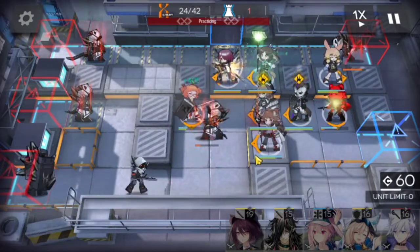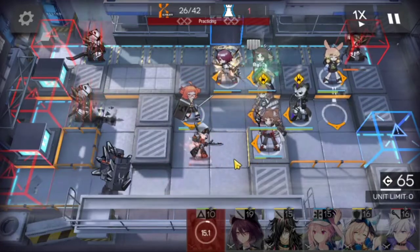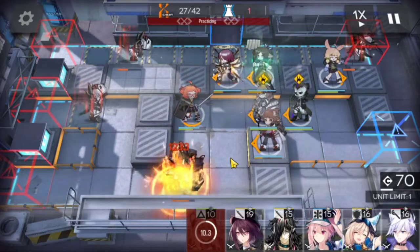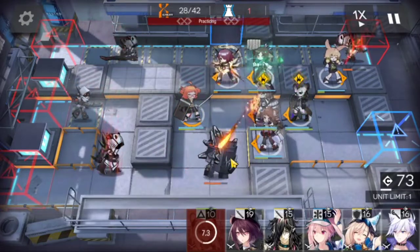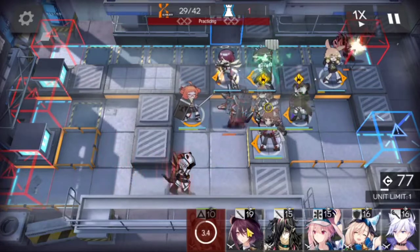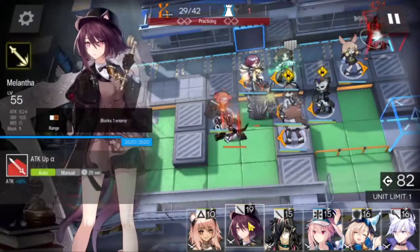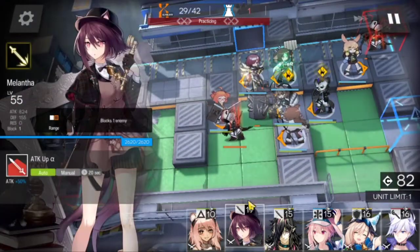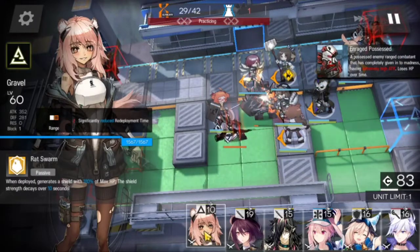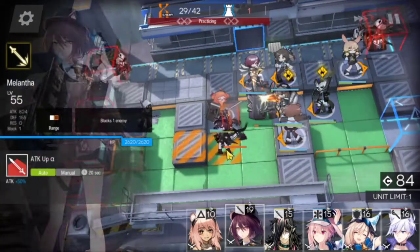We can use Perfumer to try and keep Beagle alive — very late skill there. So Gravel, we just let her die; it's no problem, we have about 70 DP. Might as well let her tank one extra hit. Beagle's skill should be up fairly soon. We could deploy someone to help with that one dude — the possessed. Always forget their name.